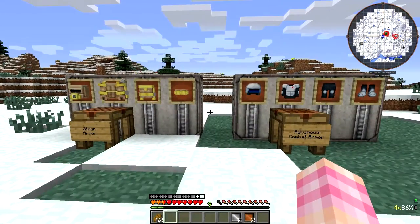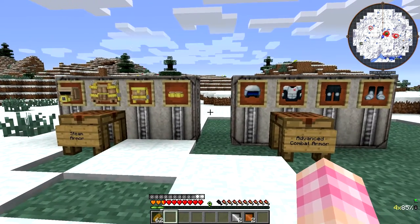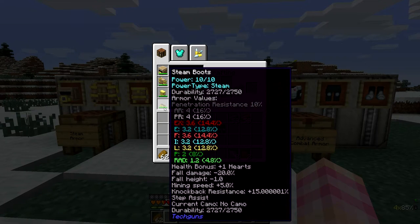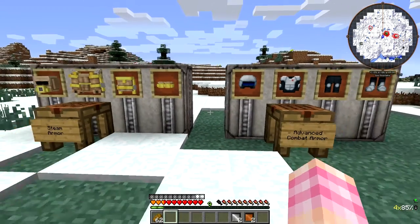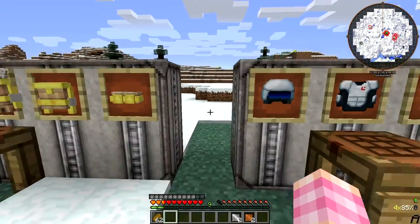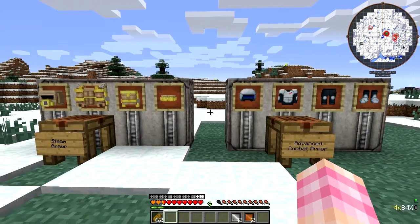If we look at our health at the bottom left, you'll see we've got a different color on our hearts — two and a half orange hearts. That's because the steam armor gives you extra health, which is quite nice. The helmet gives you one heart, the chest plate two, the legs one, and the steam boots one. We have two and a half hearts, whereas this says we should have five total, so it seems like we have about half as many hearts as indicated.